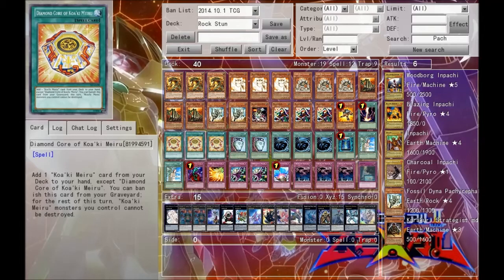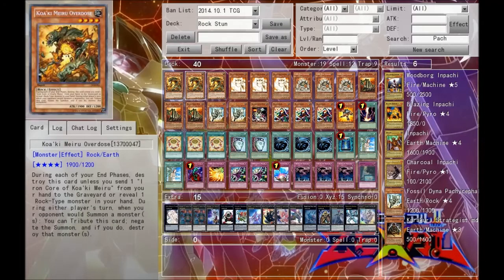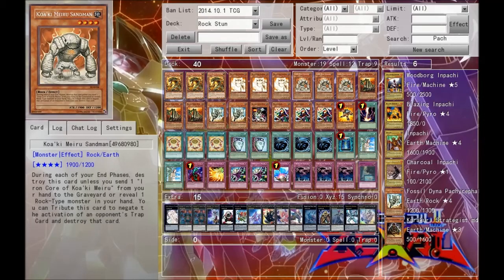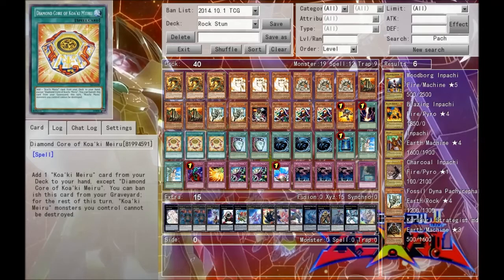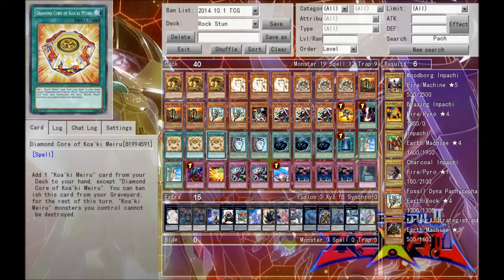Next of course we run triple Diamond Core. This is a card that didn't exist back when the deck was relevant, but it's really nice because it allows you to search out the Koa'ki Meirus a lot easier. That was one of the problems the deck originally had — it didn't have anything to search the Koa'ki Meirus, because they were really important. If you didn't open with any one of them at all, you were in a heap of trouble. This essentially is the way to get them out, and it also acts as a second layer of protection for your Koa'ki Meirus.